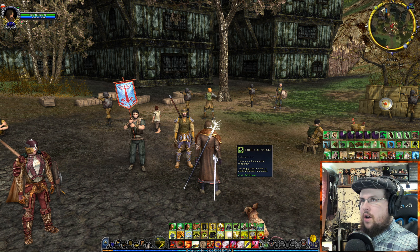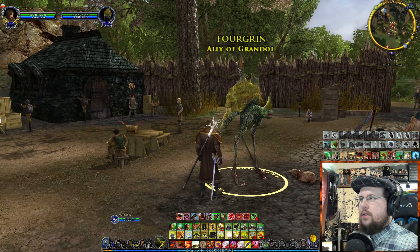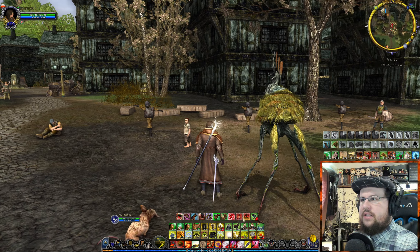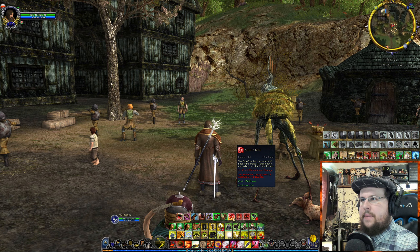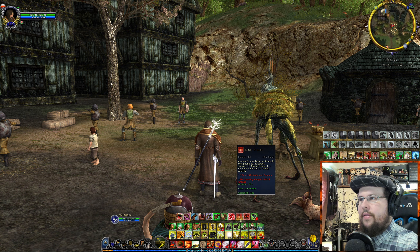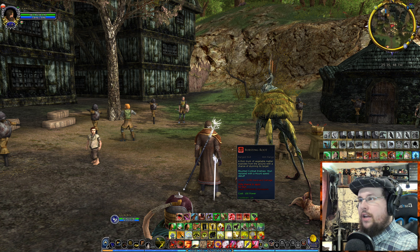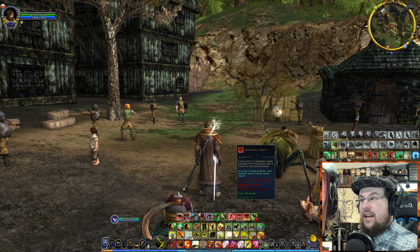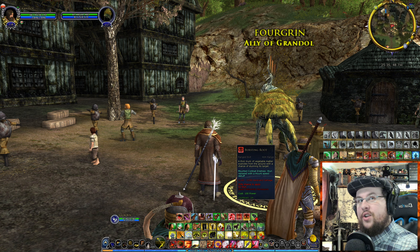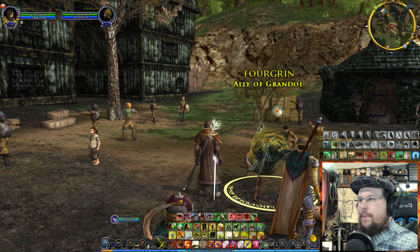The Bog Lurker is a ranged pet you earn later. They have Angry Bees — a damage-over-time Belinar ability — and Brute Strike, which increases ranged damage on the target by 5%. They also have a six-second stun that opens a fellowship maneuver, which is a hard knockdown CC. Remember the different kinds of CC we discussed? That's why this one is particularly useful.